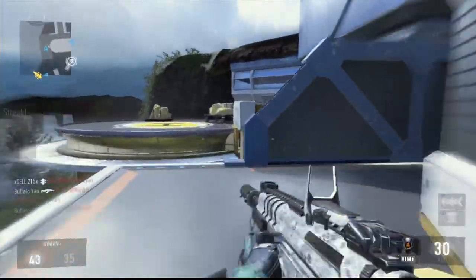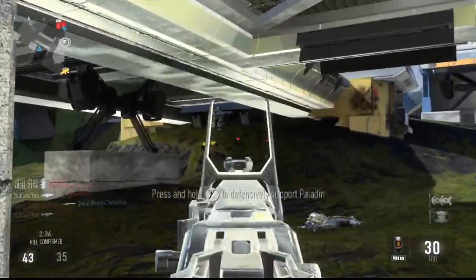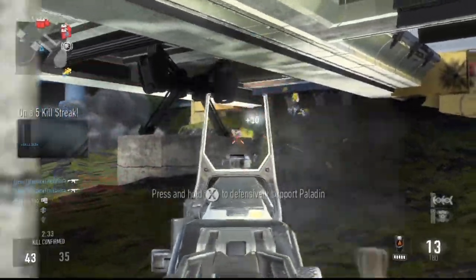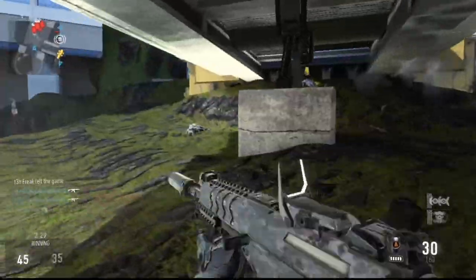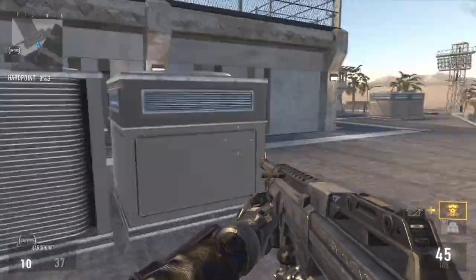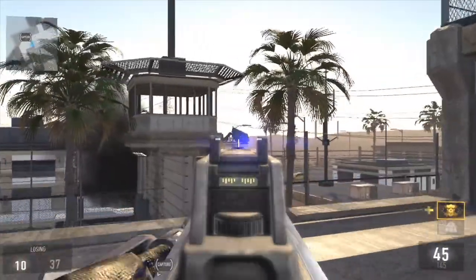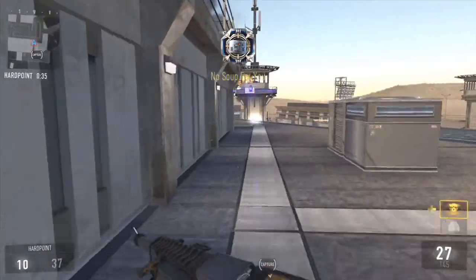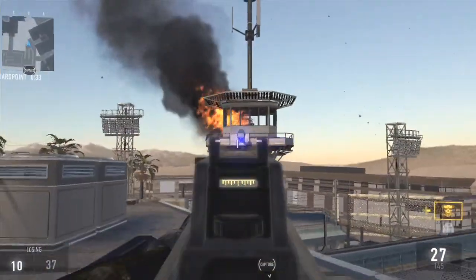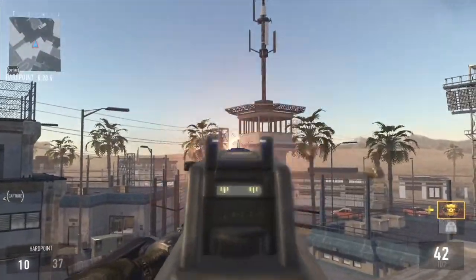The first tip is that you can actually destroy this killstreak and get some free points from it. When this killstreak is called in, there are cameras around the map — I'll show you here in a second in a private match. My friend Garrett is going to call in the killstreak and it's going to shine a blue light on me; that's how it tracks me and puts me on the minimap. You can shoot these cameras and when you blow them up, you get plus 150 points.